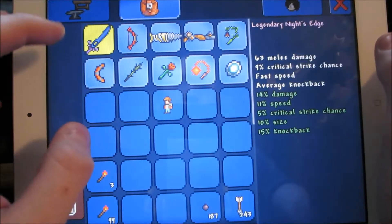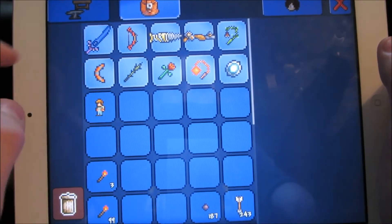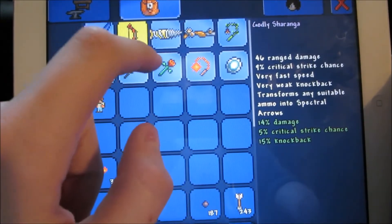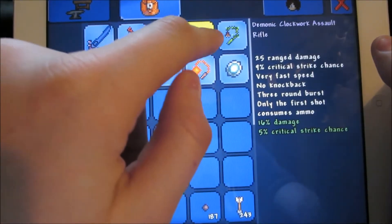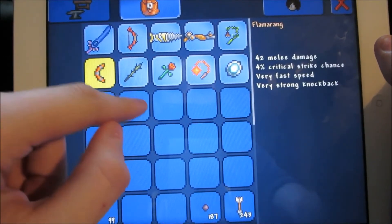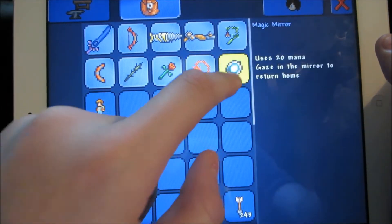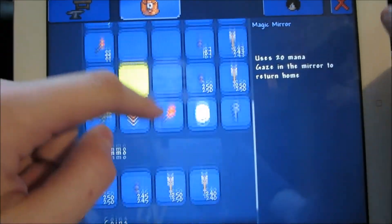Let me show you my armor and accessories. So first I have the Legendary Knight's Edge, and I have the Shranga, the Hamdrax — I'll tell you how I got that later — the Demonic Clockwork Assault Rifle, Ivy Whip, Flamerang, Filethorn, Masterful Flower of Fire, Sun Fury, and then Magic Mirror. That's only the stuff that matters.